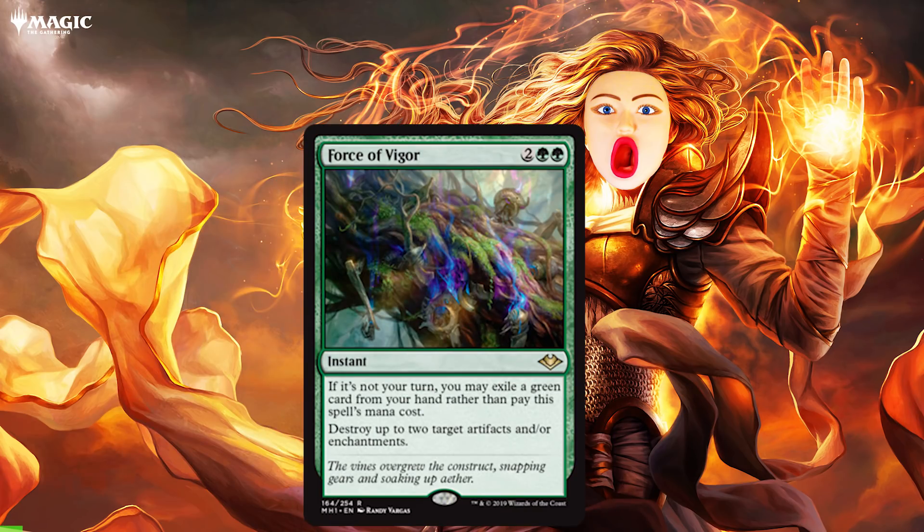Force of Vigor. It says destroy up to two artifacts and/or enchantments. But more importantly, on our opponent's turn, we may exile a green card from hand instead of paying Force of Vigor's mana cost. And that is relevant for a few reasons.